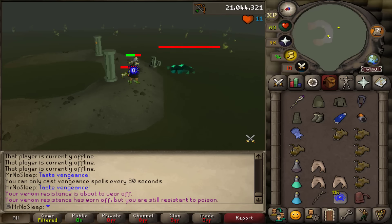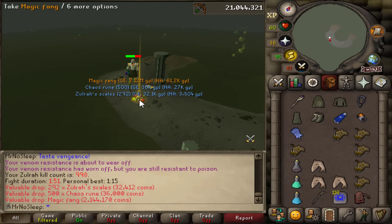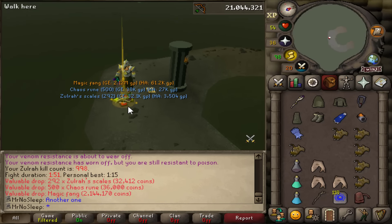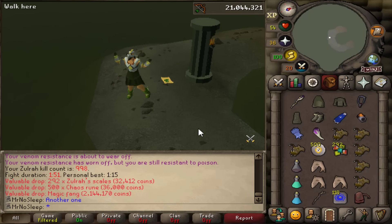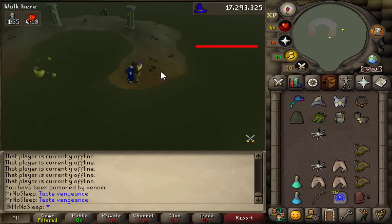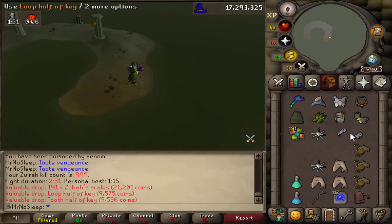Almost 1000 kill count — a great milestone to be at, but unfortunately we got a duplicate already. Kill count 998, the second Magic Fang — I'll happily take that. Always good to have two instead of one in case we ever lose the Trident.